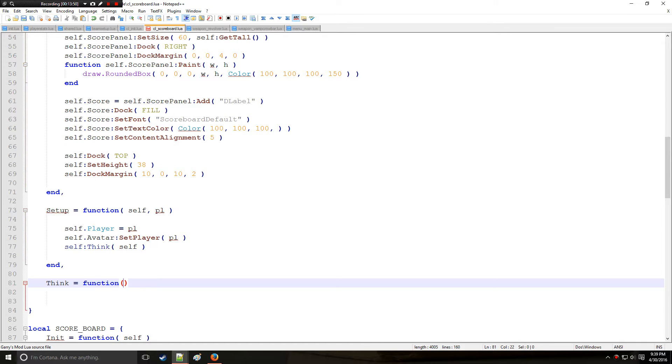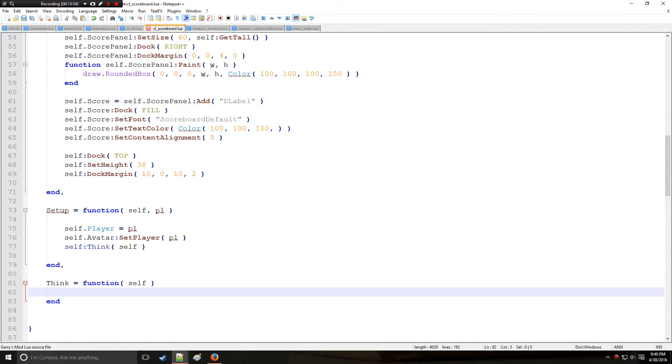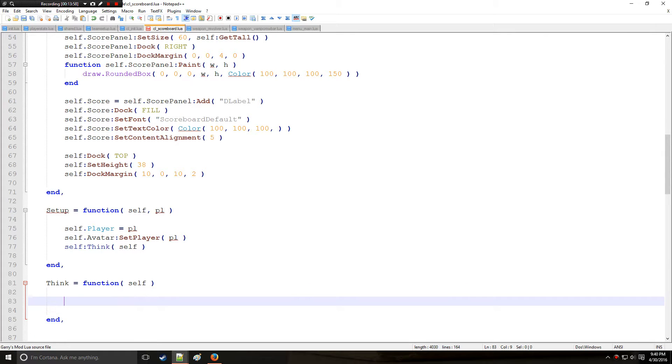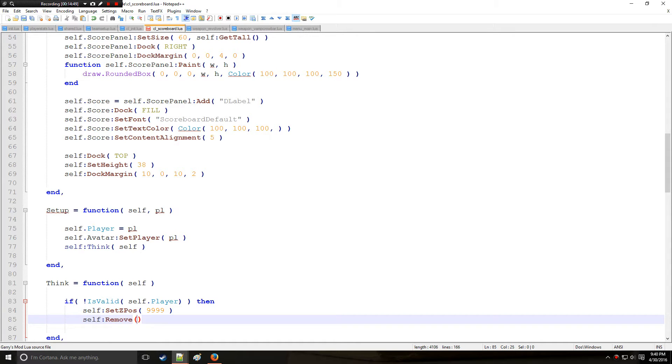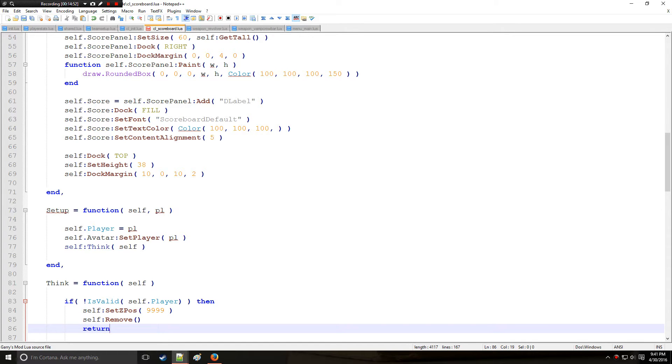We'll define a think function with 'self' and make a validity check: is_valid_player. If valid, we call set_z_position(999). The z position controls how far up or down a player appears on the scoreboard — a lower value means higher on the board. So a z position of 1000 places a player above one with 2000. Setting 999 ensures the player stays near the bottom when valid; if not valid, we remove them and return.